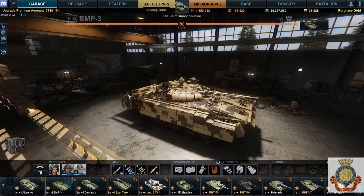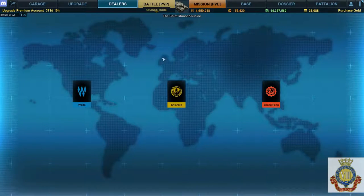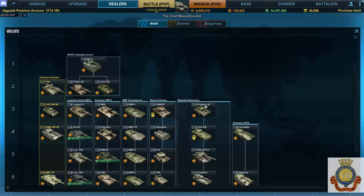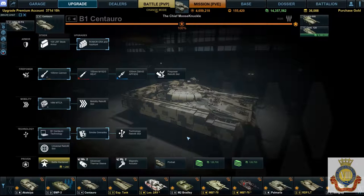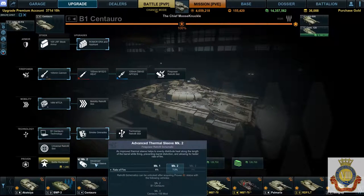We're gonna jump right into it. Go to our dealers, go to our TDs in the Wolfing line, and jump straight up to the tier 6 Sentara. I'm only focusing on the mark 3s except in this first case because there's no mark 3 advanced thermal sleeve yet in 0.1. The Sentara 155 has a rate of fire increase of 7.5% at mark 2 — that is great and a good one to have. Start here on the TD line.